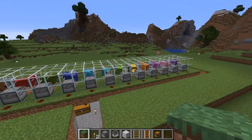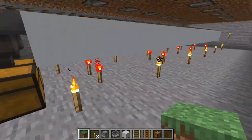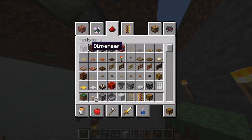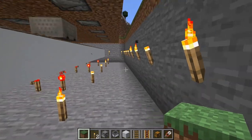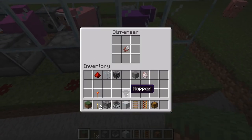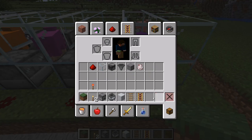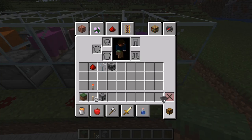The only thing we have to do now is add some shears. All we have to do is get some iron ingots and craft shears — you don't even need a crafting table. In creative mode we can just grab shears directly. We have to place them manually into the dispensers. Let me clear out everything else from our inventory since we don't need it anymore.